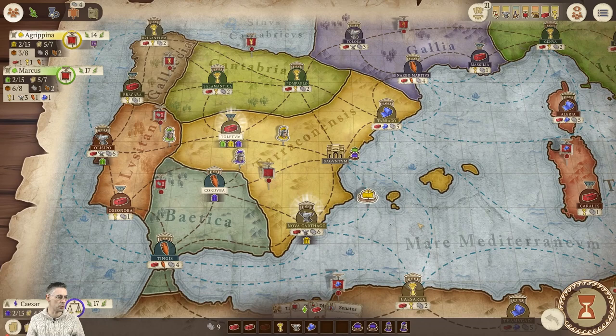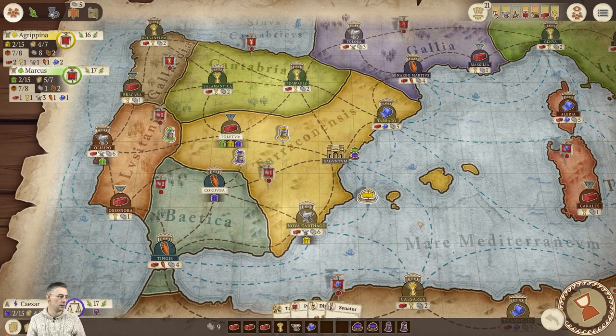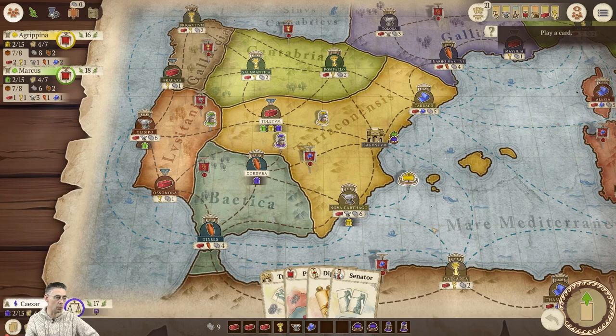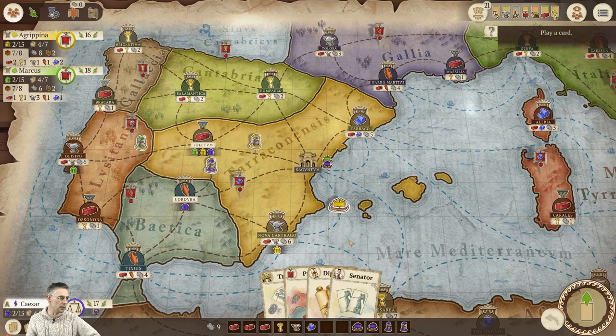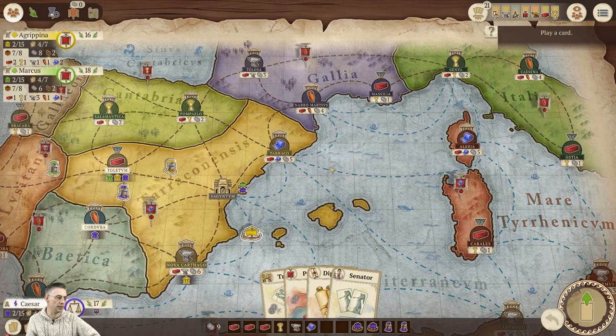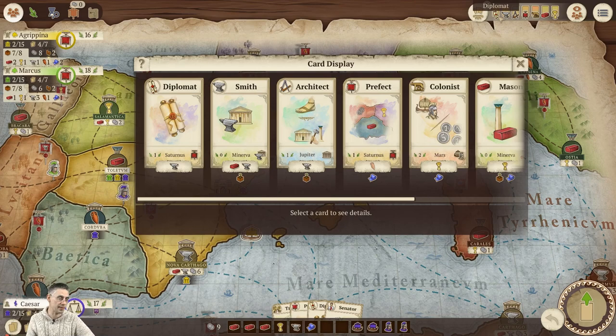Agrippina is producing there — that got me an extra brick. Marcus is Prefecting and taking the money. All of the cards have been reset so I could take two more wine, but I think we might build now. I'm looking at either building in a metal city or a cloth city. I've only got nine money. I could build there. I can't architect — I don't have an architect. So I could buy the Smith, or the Diplomat, because I've only got one metal.